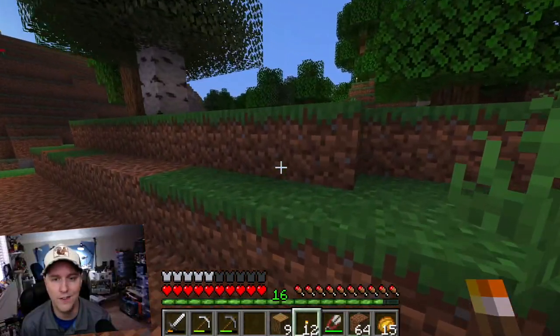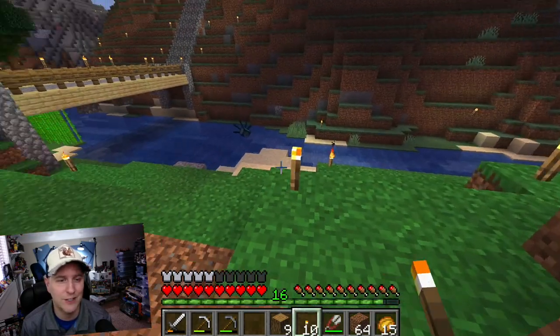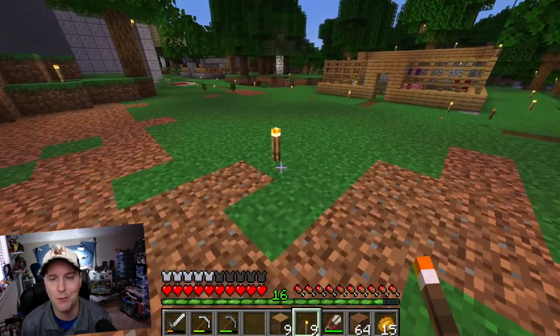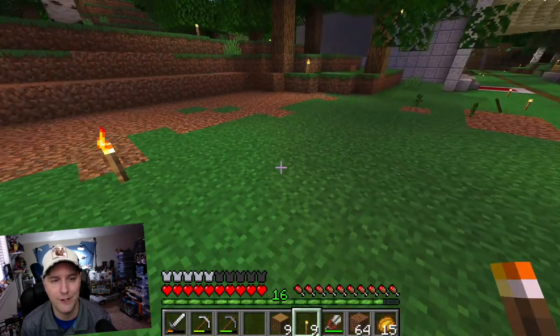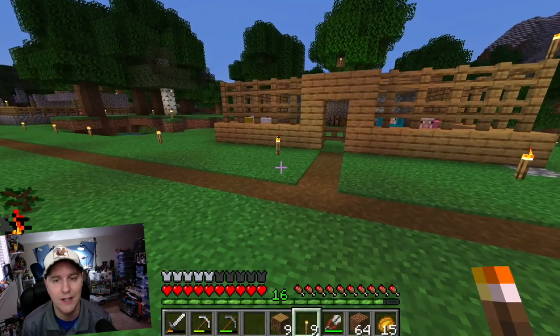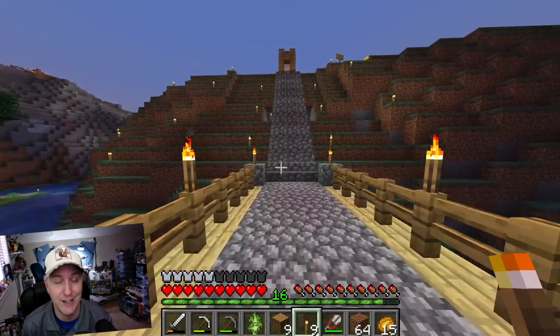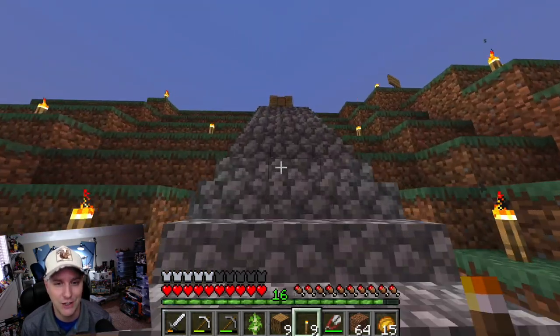Okay, I think I'm satisfied with this area. It's getting dark though so let's take a nap. This is where we'll put the chicken — we'll have a little front yard here. It'll just be right back up there. Let's head back up to the house and take a quick nap, and then tomorrow will be a full day of building our chicken coop.